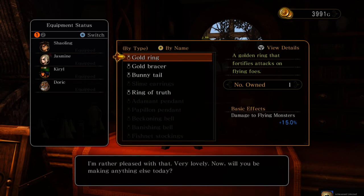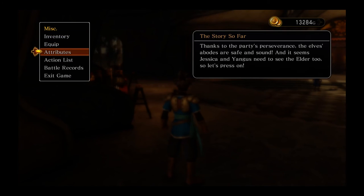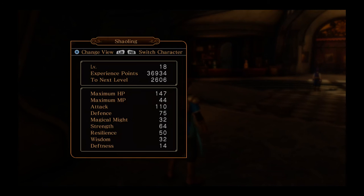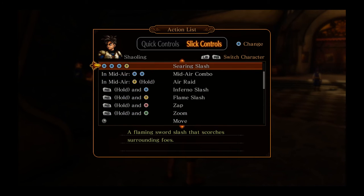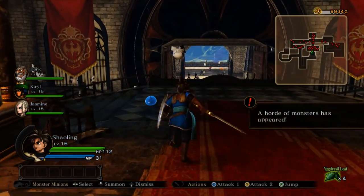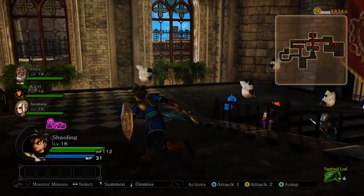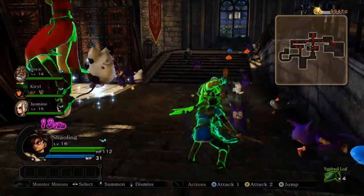The one thing I do wish was better is the menu navigation. It feels very cumbersome and clunky, not particularly intuitive for PC, especially with mouse and keyboard. This is likely a combination of the game being Japanese and being a port from console. I've been playing with a controller, and while keyboard and mouse support exists, everything is more intuitive with the controller. This port has clearly been designed with the controller in mind since things haven't been customized specifically for PC.